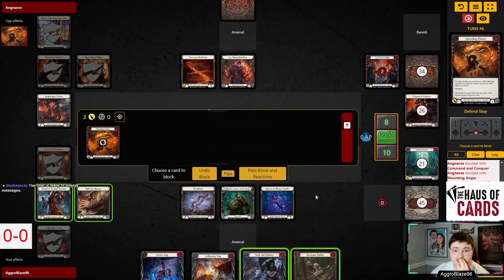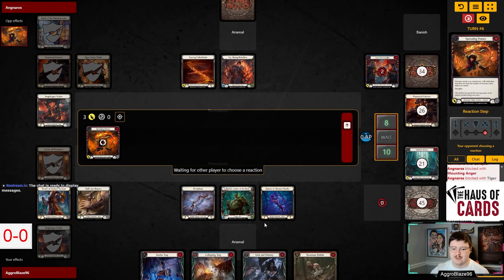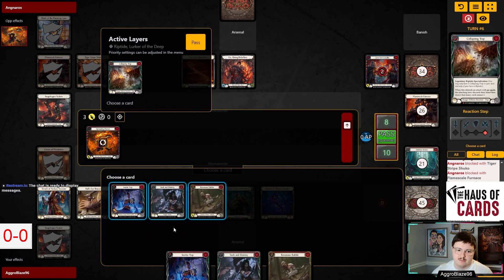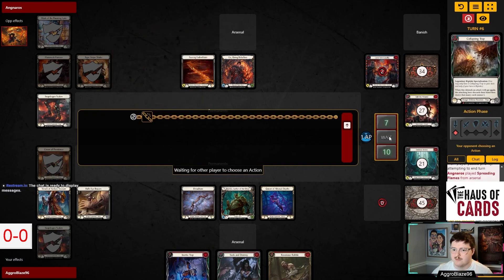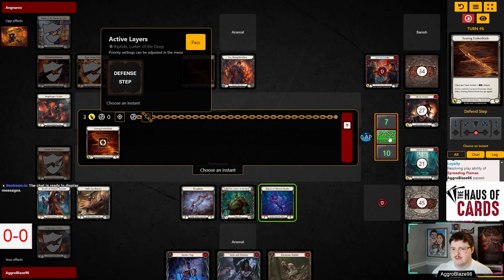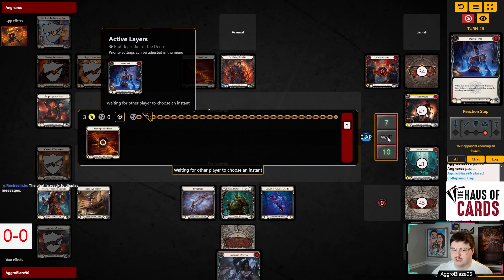This is an insanely good time to draw a Collapsing Trap. Do I want to block with the Collapsing Trap here? It gets rid of it, they go to seven, they have no cards — which kind of just ends their turn. Collapsing Trap is absolute value. Them making this a legendary card was such a smart design from LSS. I think I'm just going to give the Inertia Trap — we're not going to get any points off of it, but I definitely just want to play it. We'll load the Rabble here.